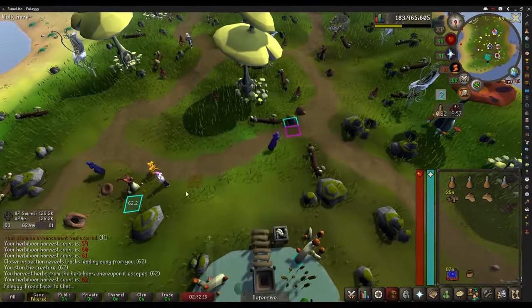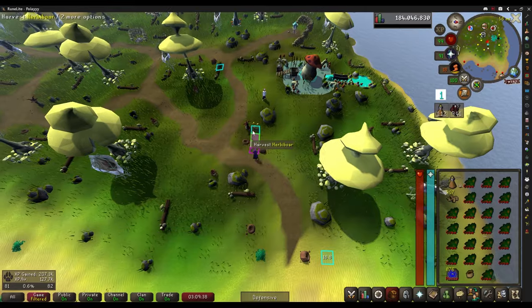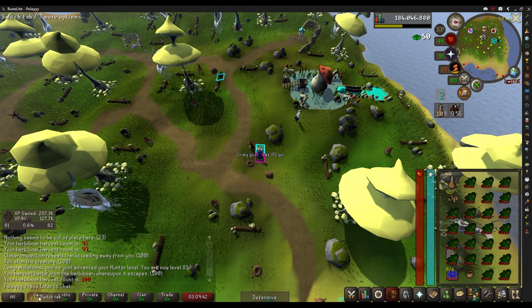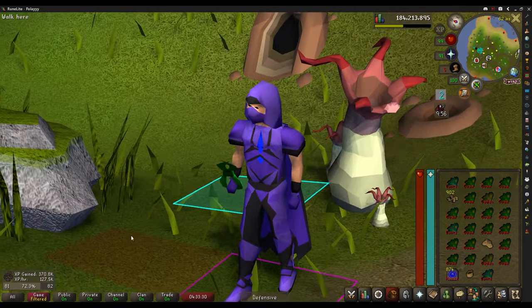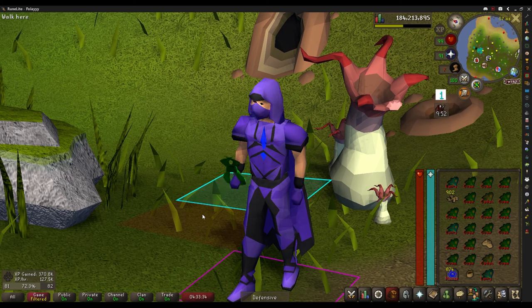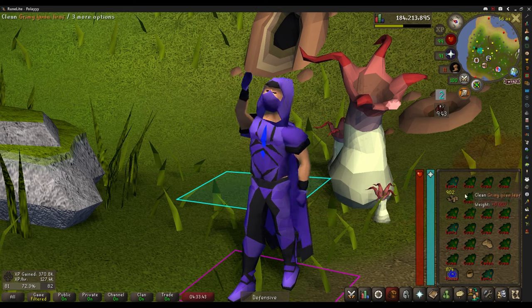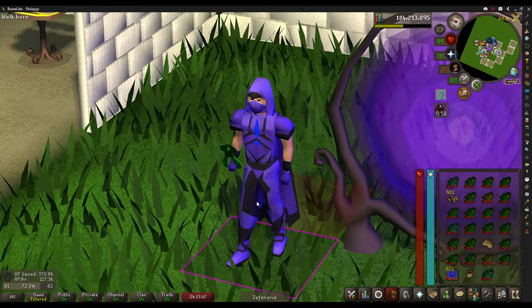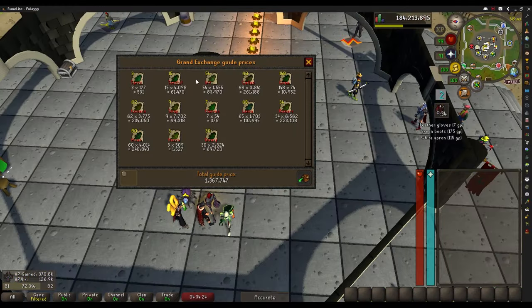That is one hour of Herbiboar complete — I was able to get 62 KC. I'm not sure if that's good or bad but it seems pretty good. Level 81 Hunter, and that is on kill count 100 as well — pretty cool. About three hours later, end of the night: 370k Hunter XP, clocking in at about 127k an hour. Got 178k Herblore XP passively. Pretty relaxing. In three hours of Herbiboar I made about 1.3 mil — roughly 450k GP an hour.